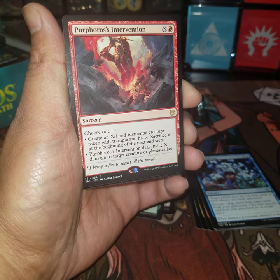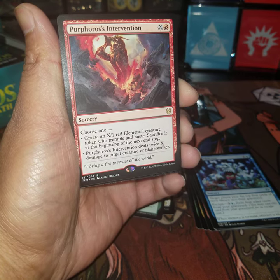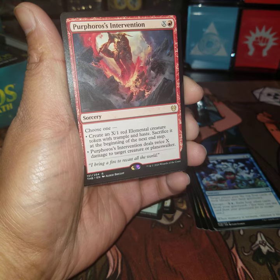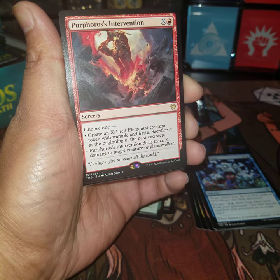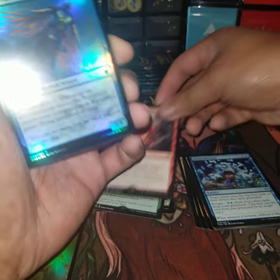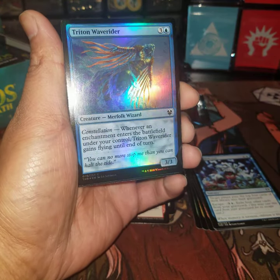Purphoros's Intervention — X and one red sorcery. Choose one: create an X-one red elemental creature token with trample and haste that you sacrifice at the beginning of the next end step, OR Purphoros's Intervention deals twice X damage to target creature or planeswalker. I like that one.